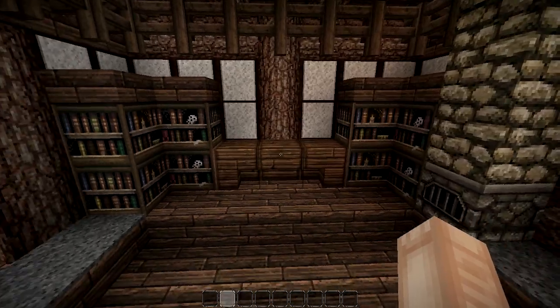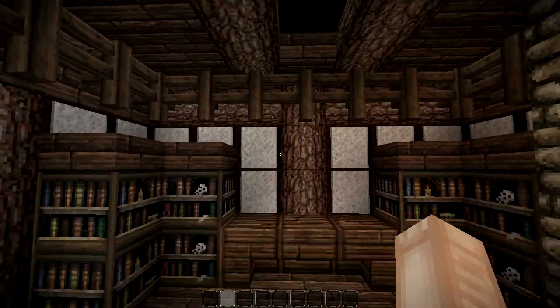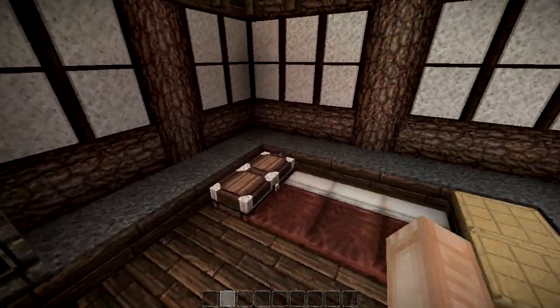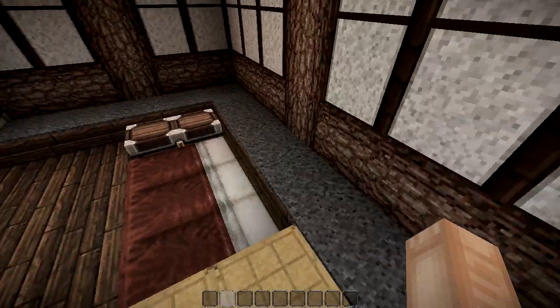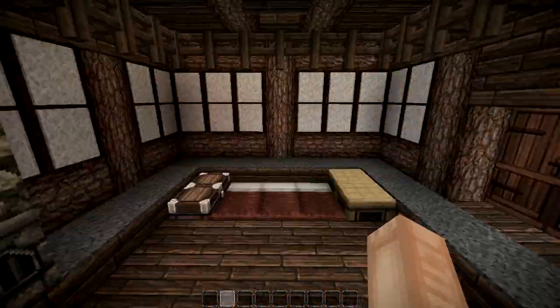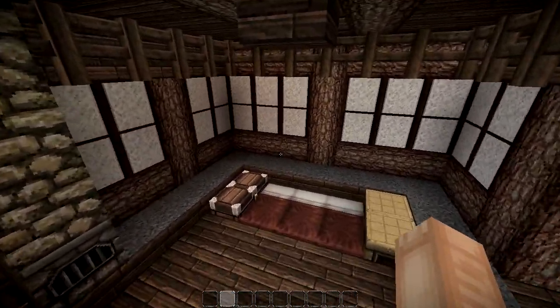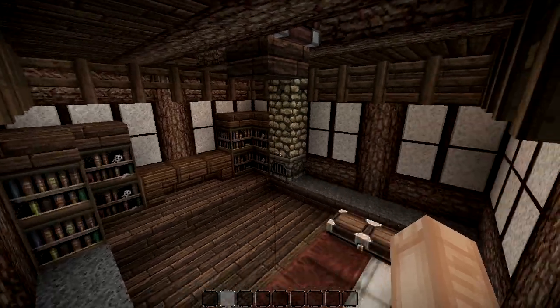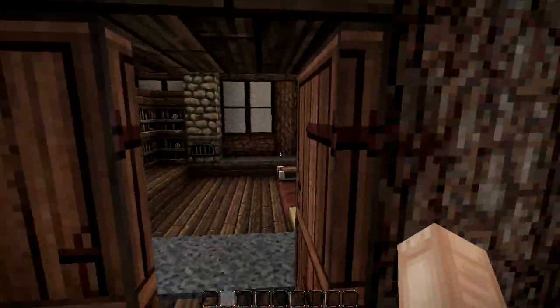We have some bookshelves, a small table, and here is the furnace. A lot more stuff can be placed here, but I didn't have ideas at the time. I'll probably add more, but this is just to show you how it looks inside and how much space there is.